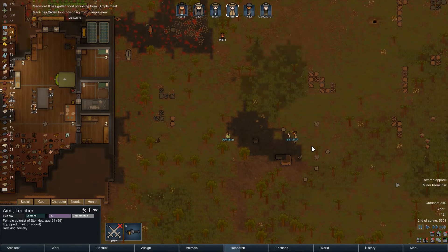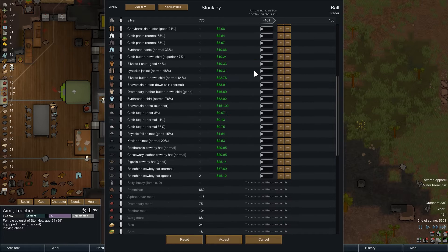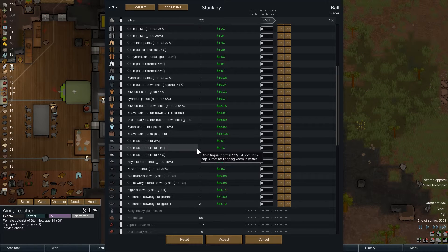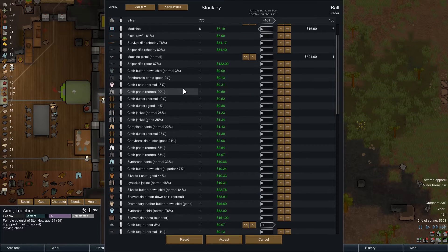Some food poisoning - not good. Lots of food poisoning, very not good. Let's go trade and see what we get. They're willing to buy a lot of our stuff but they don't have a lot themselves - they have machine pistols and medicine. We want their medicine. We could sell them simple meals, take their passage survival meals. We could buy their components at normal price, but we could also sell them our clothing that isn't good - anything that's poor, we're just going to sell.